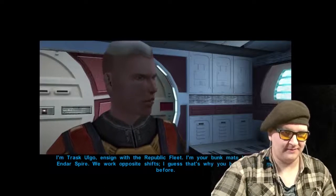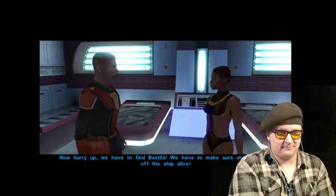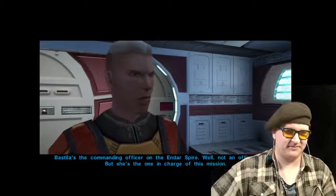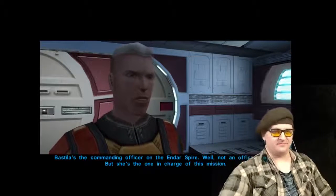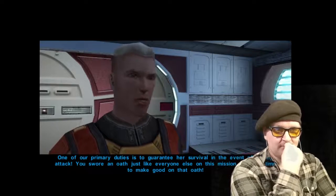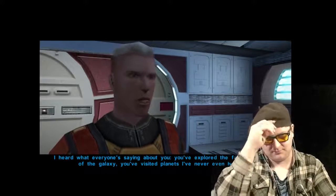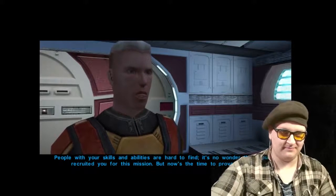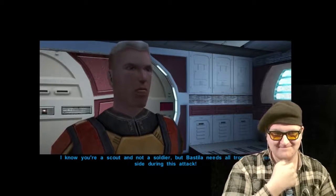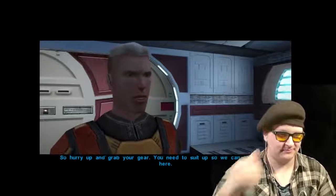I'm Trask Ulgo, Ensign with the Republic Fleet. I'm your bunkmate here on the Endar Spire. We work opposite shifts — I guess that's why you haven't seen me before. Now hurry up! We have to find Bastila. We have to make sure she makes it off the ship alive. Bastila is the one in charge of this mission. One of our primary duties is to guarantee her survival in the event of an enemy attack. You swore an oath just like everyone else on this mission — now it's time to make good on that oath.